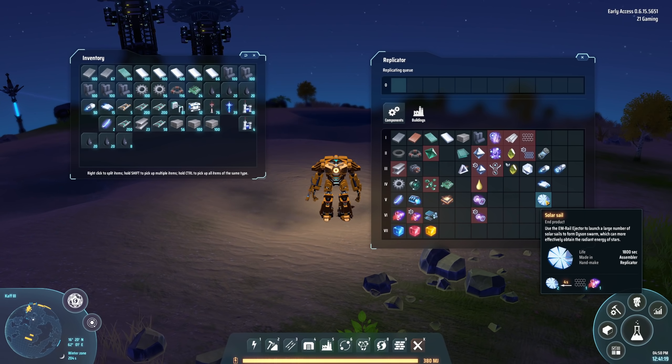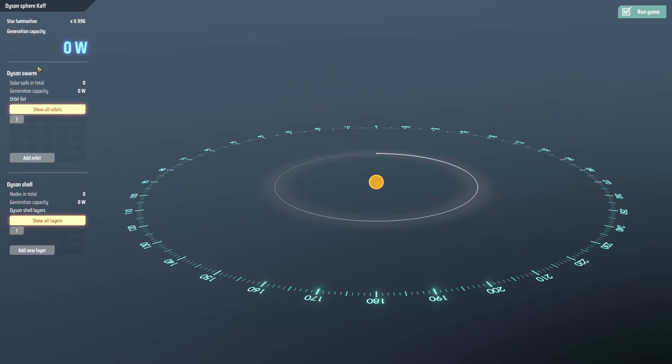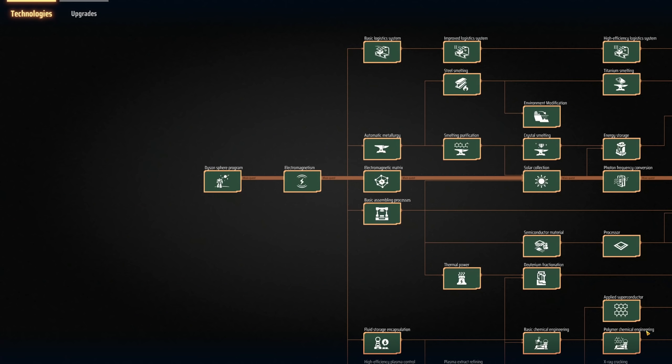I'm a little worried because it says the life cycle is 1800 seconds, meaning each sail is only going to work for 1800 seconds, so we'll need to be constantly shooting them out. Looking at the Dyson Sphere editor, we have the Dyson Swarm and a Dyson Shell — the shell seems to be the more permanent structure, and the sail is a temporary structure.